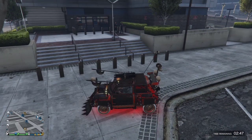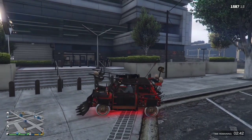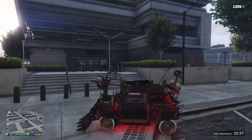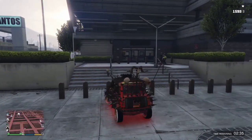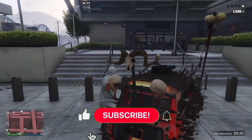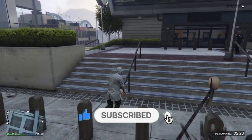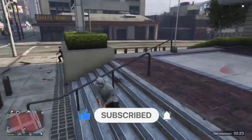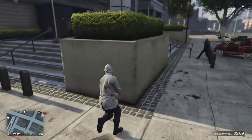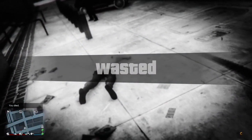Once you get to the police station there's going to be some police there. What you want to do is get your gun out and shoot one of them, or if there's only one, just shoot next to him so you don't kill him and he will start shooting you. Make sure you hop out of the car so they can actually kill you and just stand by your car and let them kill you. There we go — he killed us.